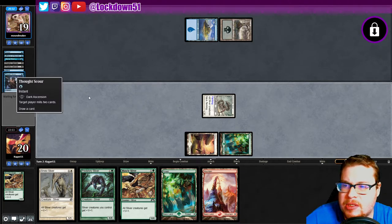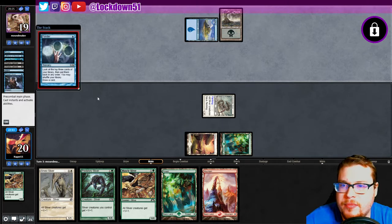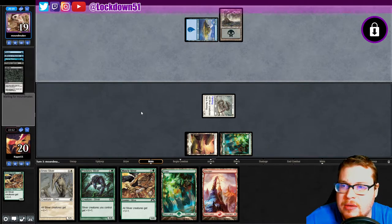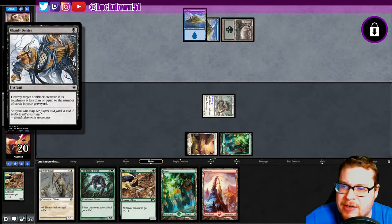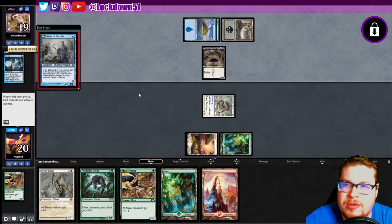Wait — Thought Scour is just two cards mill and draw a card? My bad, I forgot. I would like to get back to mill soon — we've got some new stuff. Ghastly Demise is pretty sick. I feel like blue Delver just got handed some nice cards from Commander Legends — like seriously, so good. And they get the Gurmag Angler out straight away.